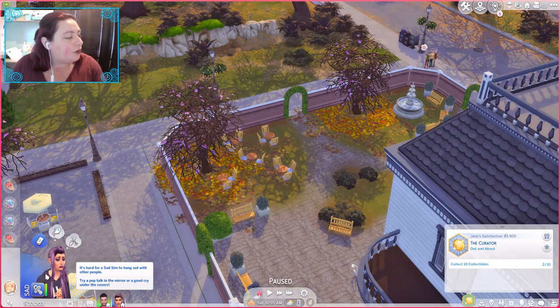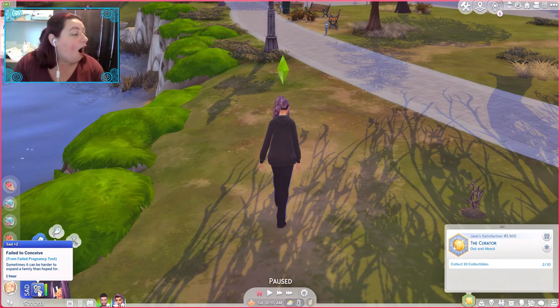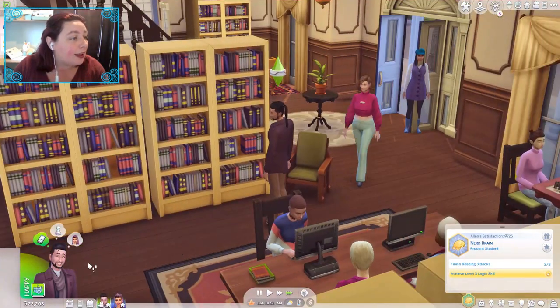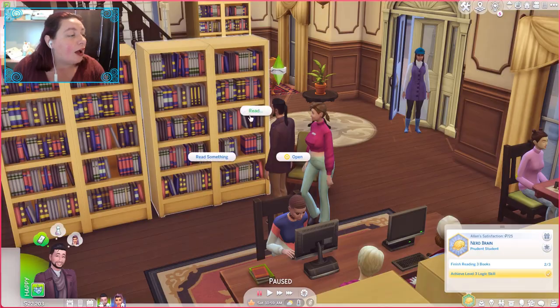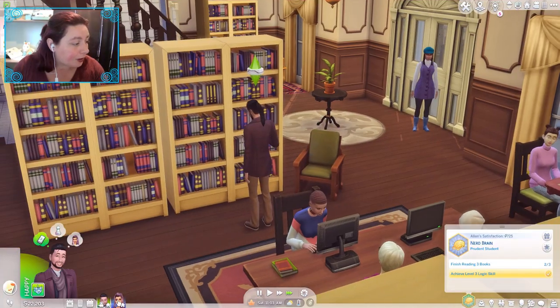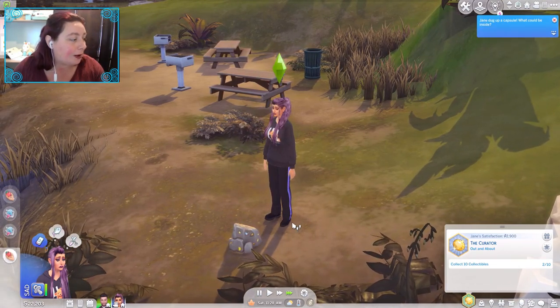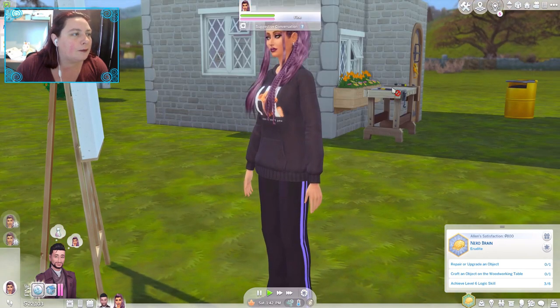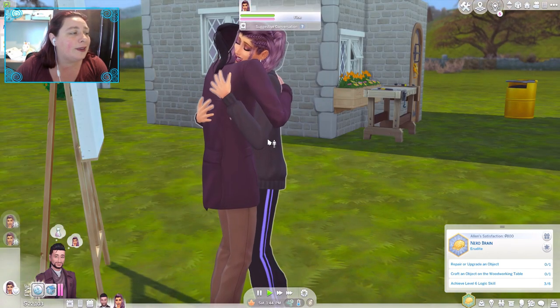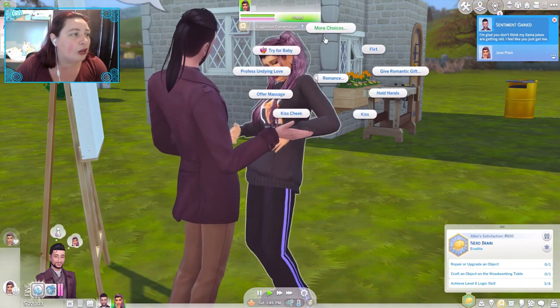I didn't even know this was a thing — she's actually sad from failing to conceive. Sometimes it can be harder to expand a family than hoped for. And he's just here satisfied from woohoo. We'll get him to read another book. I feel so bad for her. We'll head over home and see if they can woohoo and try for another baby. Hopefully she'll conceive. We're going to get him to come over and do some embracing — it's okay that we didn't conceive, we will next time.